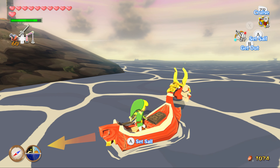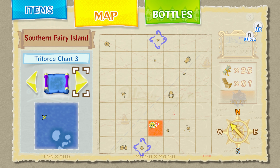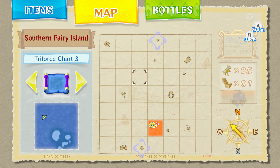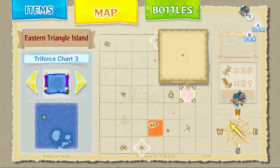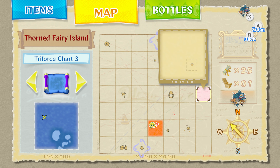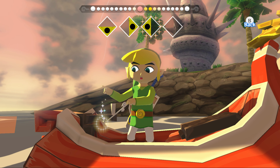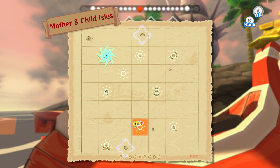I don't think I have it. No, I didn't. Okay. Eastern Triangle, Palm Isle, Forest Haven, Cliff, Plateau, Burst, Beats, Rock, Thorn Ferry. All right, Tower of the Gods is the closest.